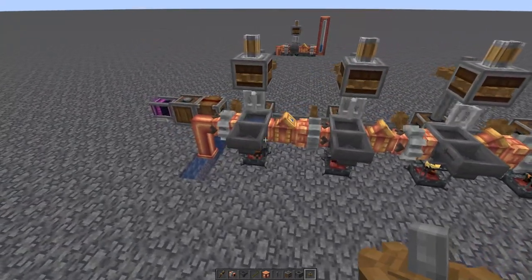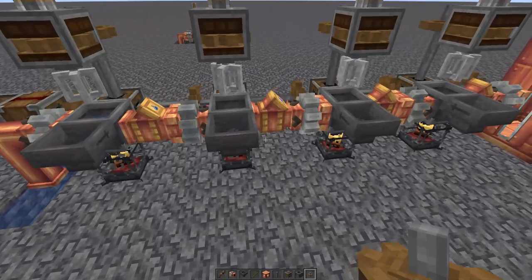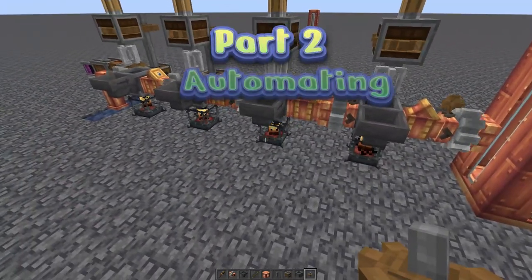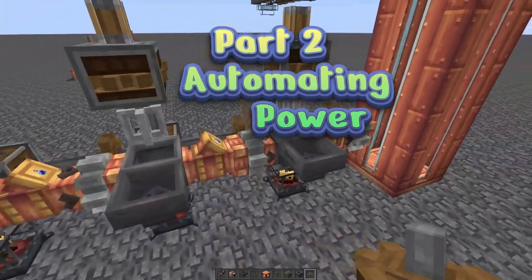There you go - this is module one. This is all you need to brew potions with the Create mod and get max level, or whatever type you want, splashing or not. You just need one of these modules for each ingredient. But now let's get into automating this thing.